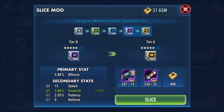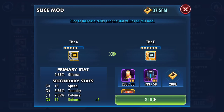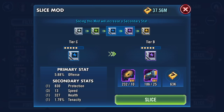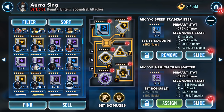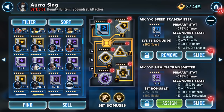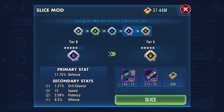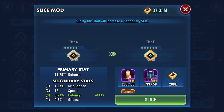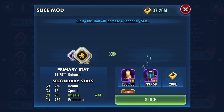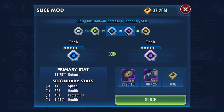It's going to go on tenacity — that's no fun. Should we go one more? It went on defense. Not the best. I've got loads of slicing mats — it went on protection, boo. Another 13 here, let's slice that one — went on protection, boo. I'm seeing a pattern here that I'm not liking. Okay, we've got a 15er — went on potency. Got another 15er — went on offense. Let's go for some more blues.